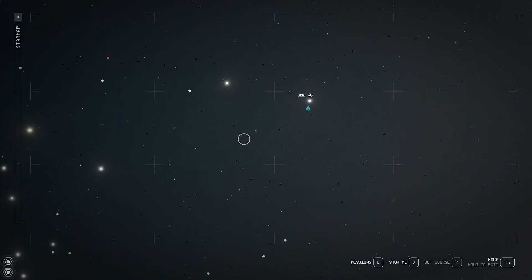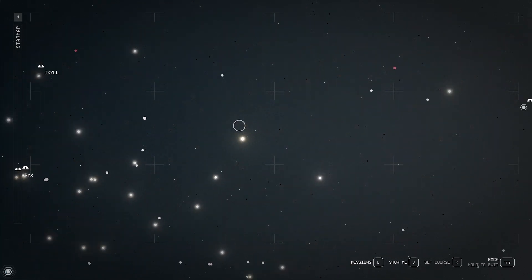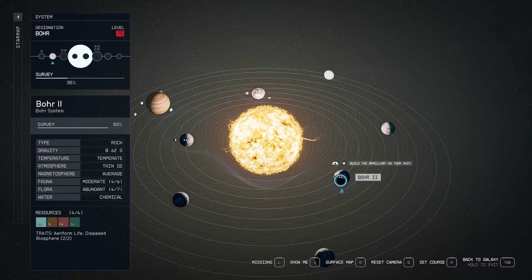The Boar system is all the way to the right of the star map, and Board Two is the second planet right there.